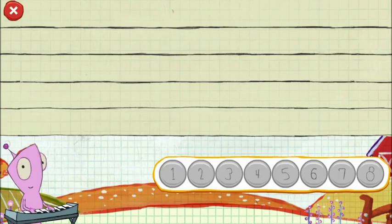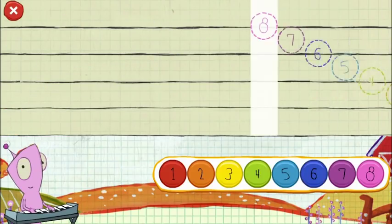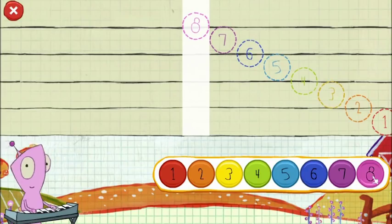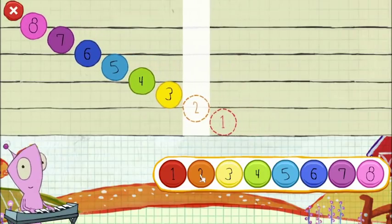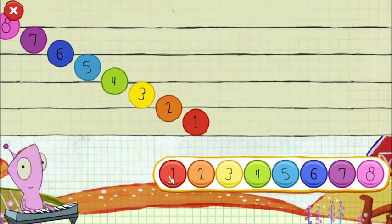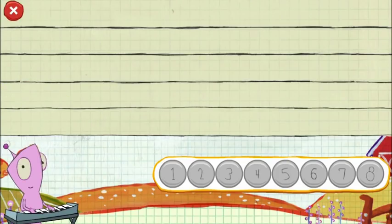Madness. Now let's count down from eight to one — backwards! Eight, seven, six, five, four, three, two, one. You got them. Now play whatever you want. When you're done, tap this button.